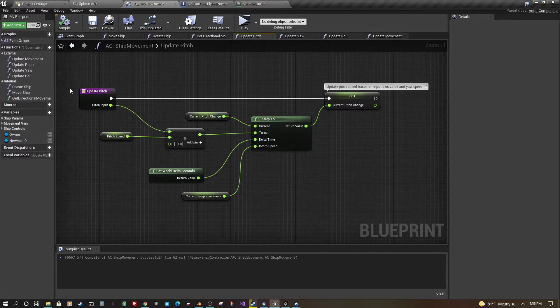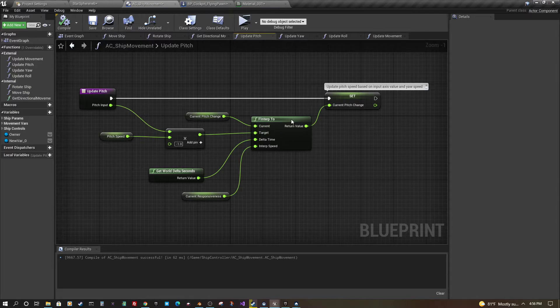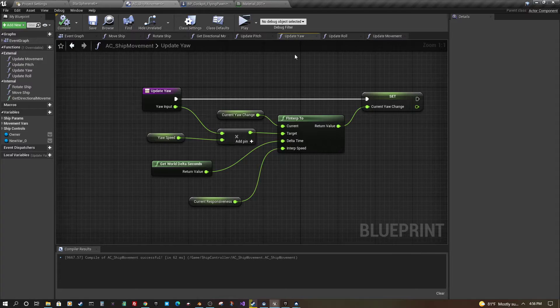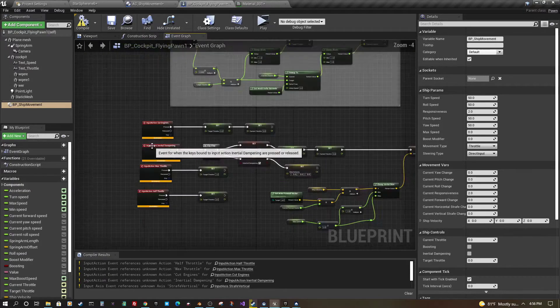There are a bunch of external functions — these are the ones the actual ship will call. To get inputs into the component, we update pitch, roll, and yaw. They each do some calculations and interpolate between values, so it's not instantaneous. We also have pitch speed and similar parameters, so a ship that can't turn as fast can be adjusted accordingly. There's even a responsiveness setting as another way to dampen the input.